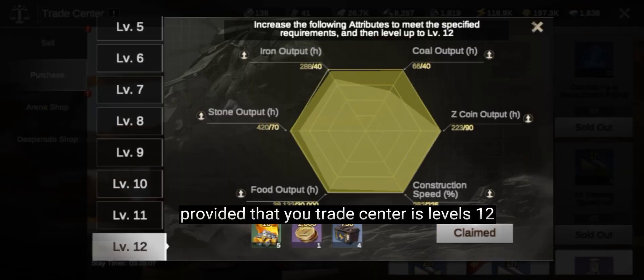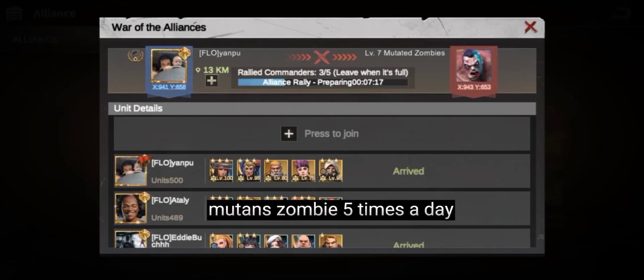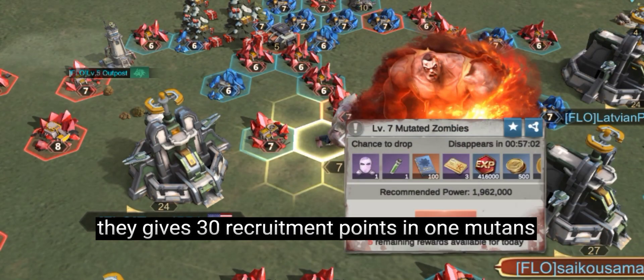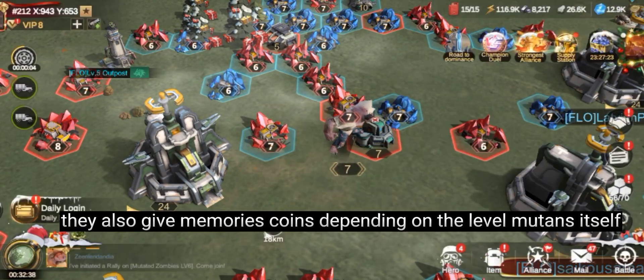This is provided that your trade center is level 12. Mutant zombies are available five times a day — they are great for those who want to grow. They give 30 recruitment points per mutant, and also give memory coins depending on the level of the mutant itself.